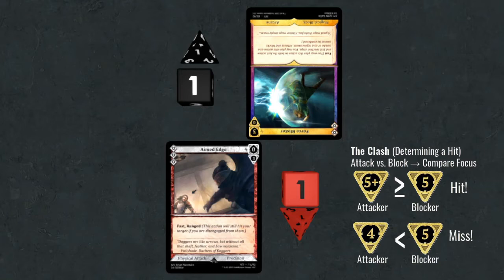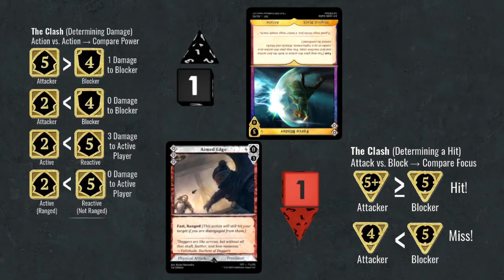If an attack hits, total power for each action is compared. If an attack faces a block, the attacking player will only deal damage equal to the difference between their attack's power and their opponent's blocking power. For example, an attack with a total power of 5 against a block with a total power of 4 would result in the attacking player dealing 1 damage to the blocker.